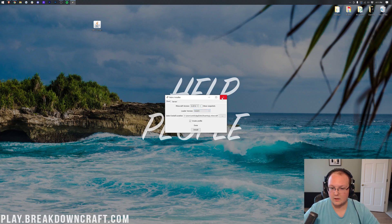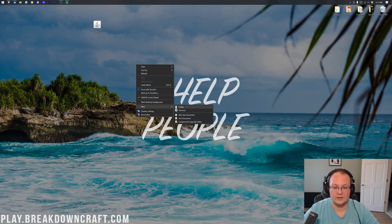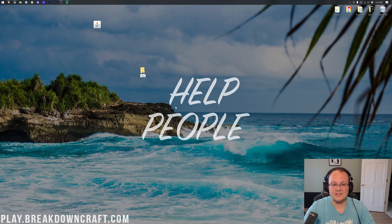Go ahead and close out of the Fabric installer. On your desktop, right-click and create a new folder. You can title it whatever you want — I'm going to title mine Play.BreakdownCraft.com, which is our own Minecraft 1.17 Grief Protected Survival and Skyblock server. Play.BreakdownCraft.com is the IP — can't wait to see you online.